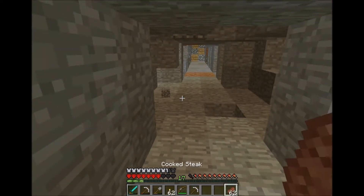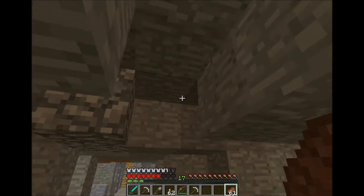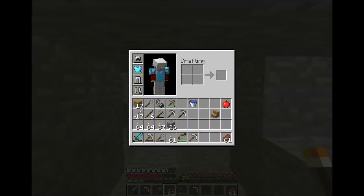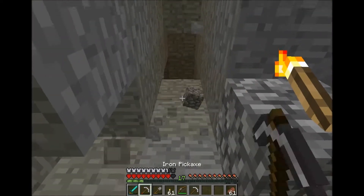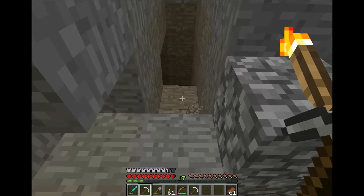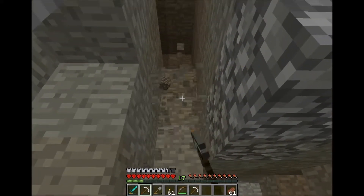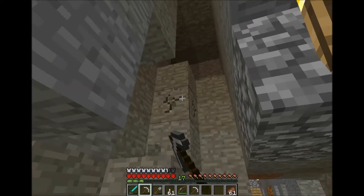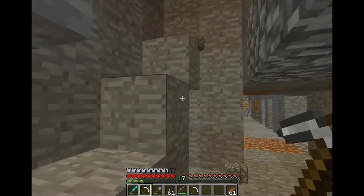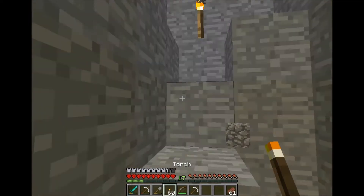A creeper took off four hearts, but I'm fine because I have this armor. I'm quite happy about my Protection 3 armor now. Looking around this area — there's actually a hole in the roof, and it's dark up there. Mobs are falling through a single hole in the roof! I just found that. I'm going to go up there and light it up.